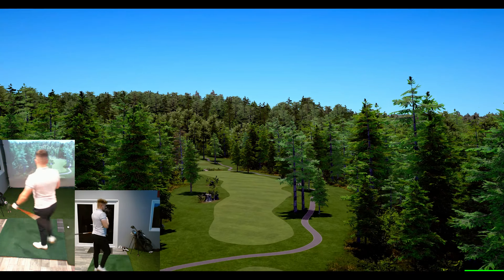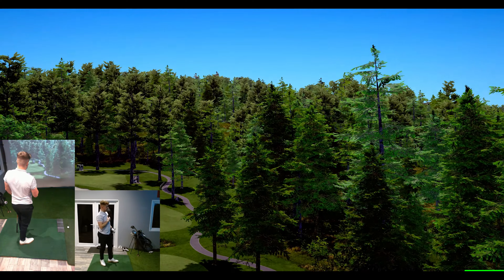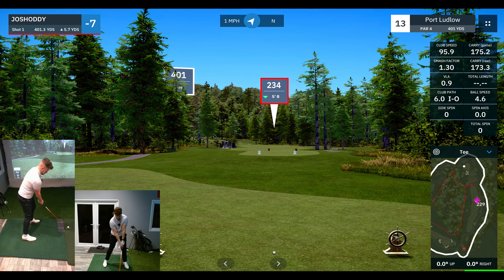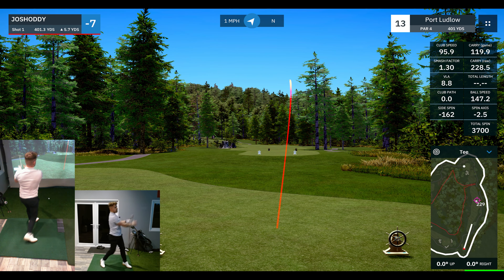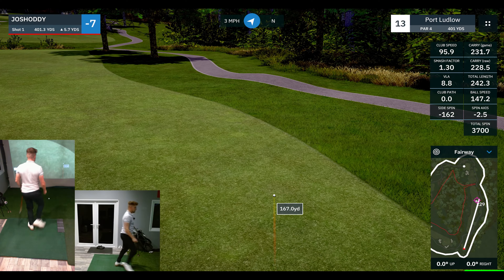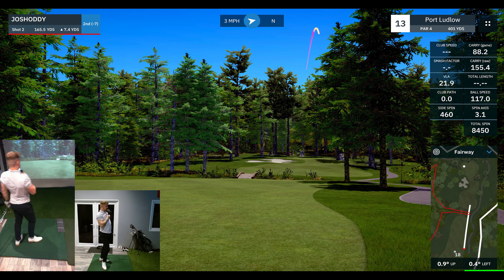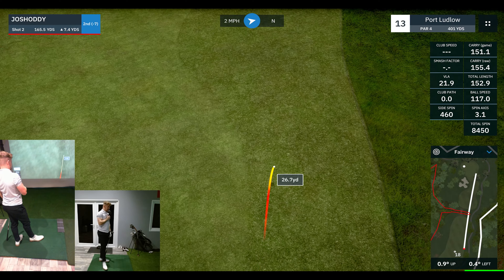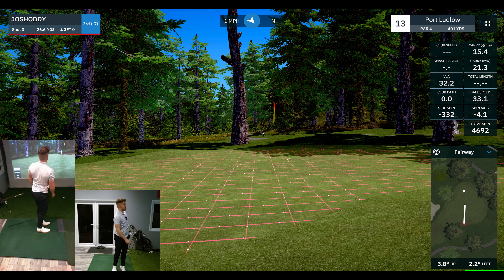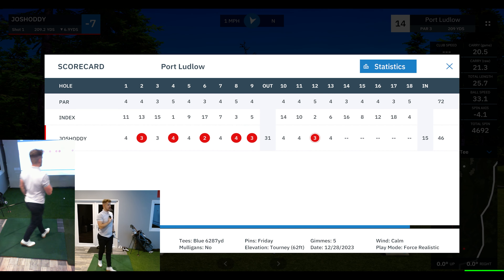This hole is a joke — 400 yards up the hill, dog leg right to left. Suits my shot shape, but this is a tough one. Pin is tucked up on that left-hand side, so we're going to need to favour the right side of the fairway. You know when you're meant to draw it like 20 yards and you just block it straight right? Yeah, that's one of them. I take that every day of the week. Love it. Take a par there and run.